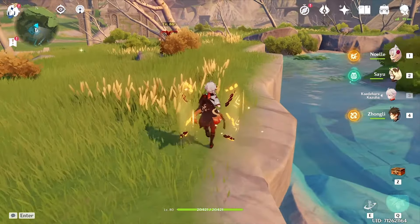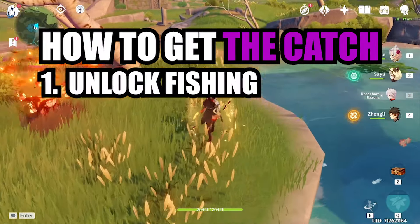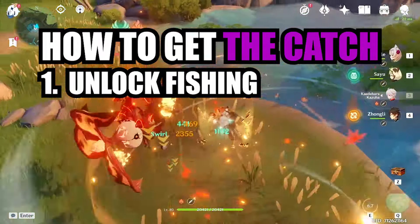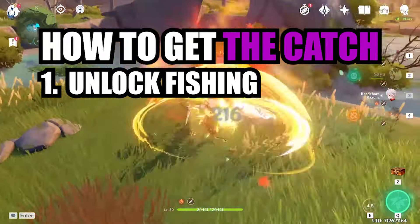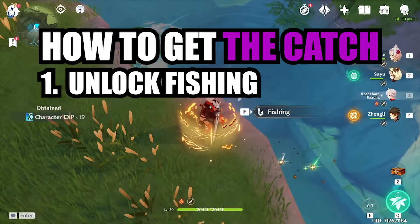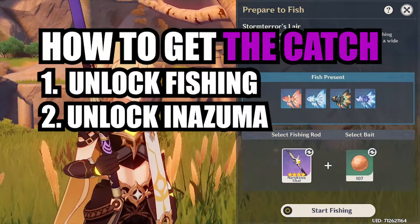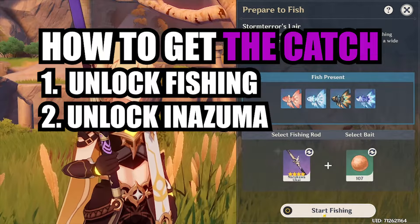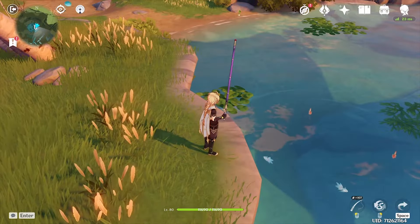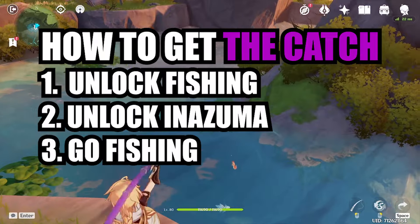Anyway, this leads me to the first part of this guide: you have to catch fish the correct way. To unlock fishing you first have to complete quests that you will get after you unlock your teapot — which you can unlock after completing the Liyue storyline plus reaching Adventure Rank 35. The Catch can only be bought from a vendor in Inazuma, so you have to make your way there and complete the No Pacifist quest.